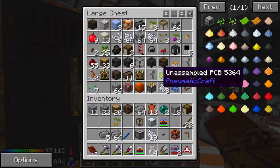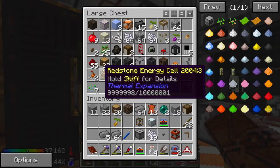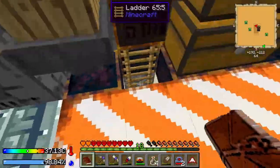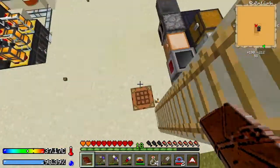You can see we have some transistors, some PCBs — there's my RedStore Energy cells. We have some of the Pneumatic Craft machines as well and a wrench. We have a ton of stuff to start with Pneumatic Craft, just from Raid in the City.